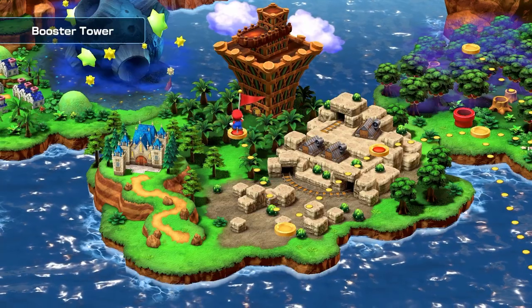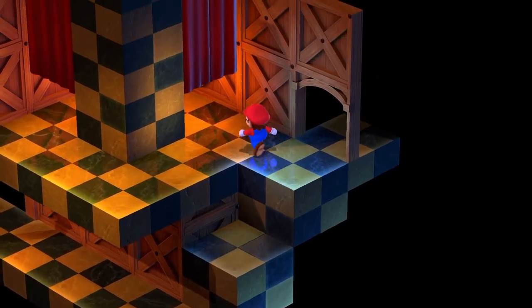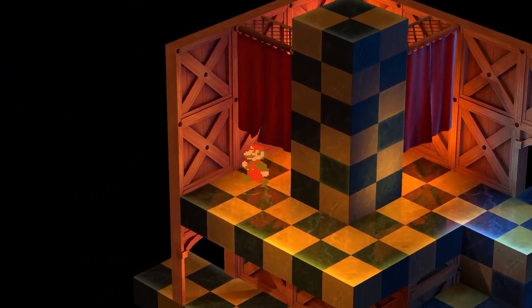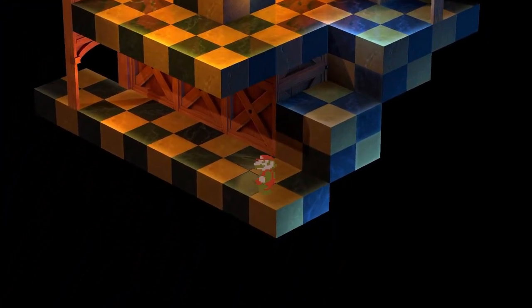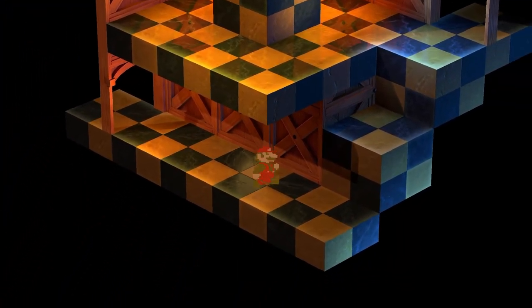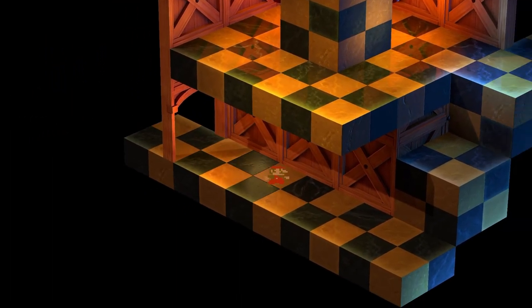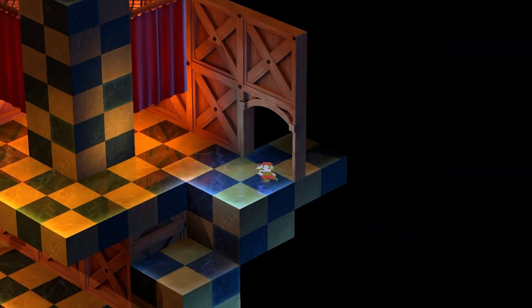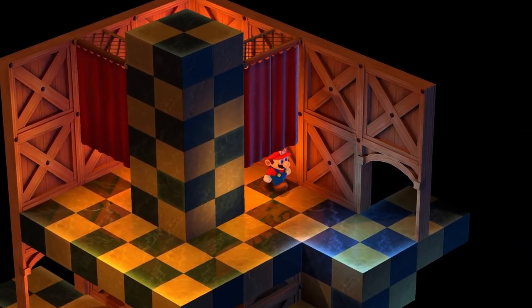This first easter egg is probably the easiest one to find. In Booster's Tower, about half way up, you're going to find a pillar with a curtain on either side. Just walk behind it and out pops Mario in his 8-bit glory, accompanied by the retro Mario Brothers music. You can move this pixelated plumber all over the room. But try to leave and the times-up music starts playing. Run back to the curtain to hear the game over music, and you're back to your remastered body.